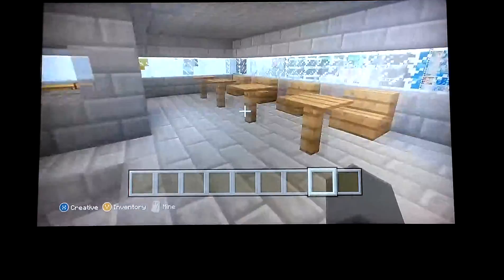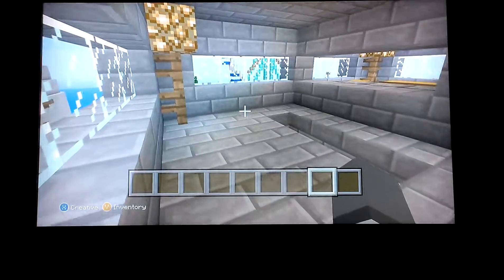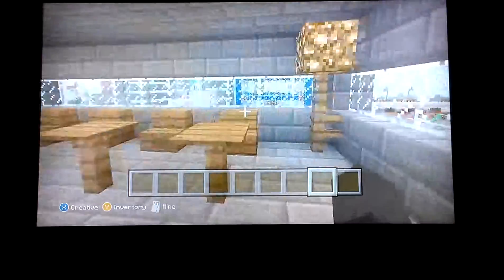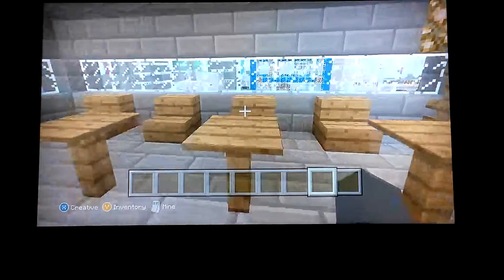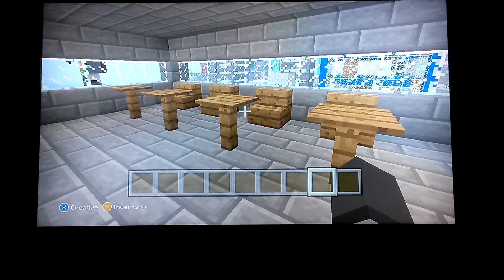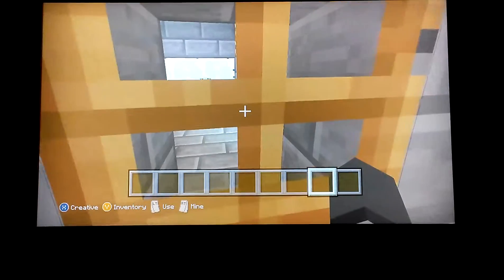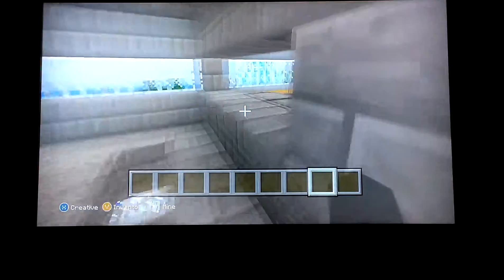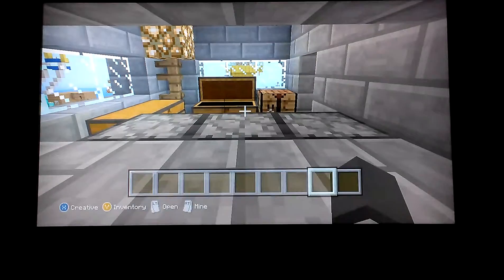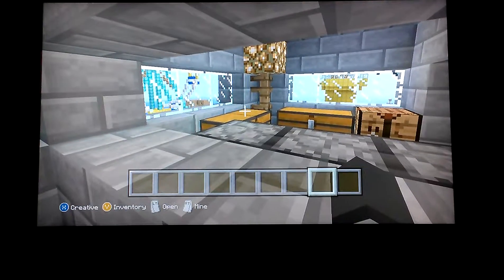Now the fourth floor — you can see this regular standard area first. There are four tables, which explains why there are four military personnel here. This is the kitchen; it's your usual stuff. This used to be very good back before TU14 when there were enchanted golden apples available.